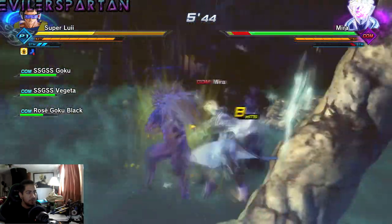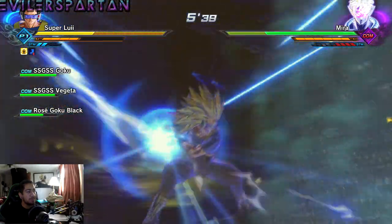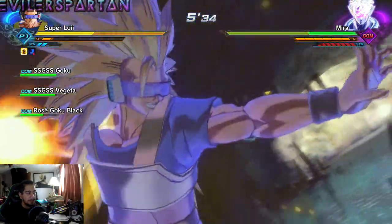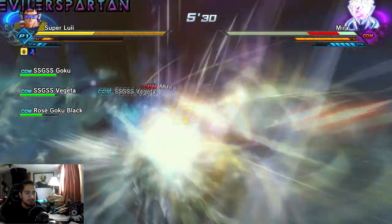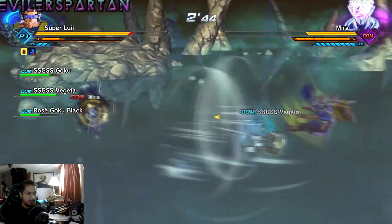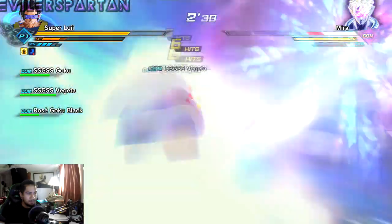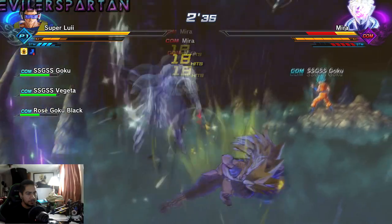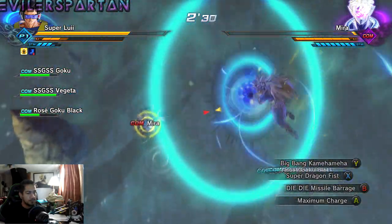There you go — perfect! Good combo, good combo. His stamina is regenerating too slow so I'm gonna hit him. Another full power energy wave — there you go, two ultimates back to back! Goku Black's health is still pretty high, which is great.